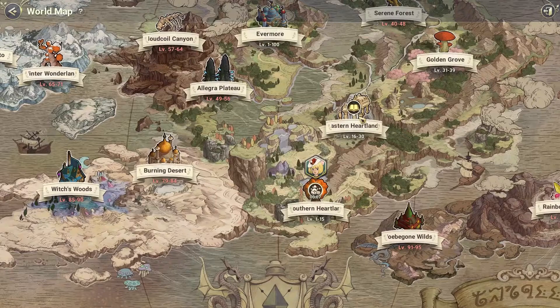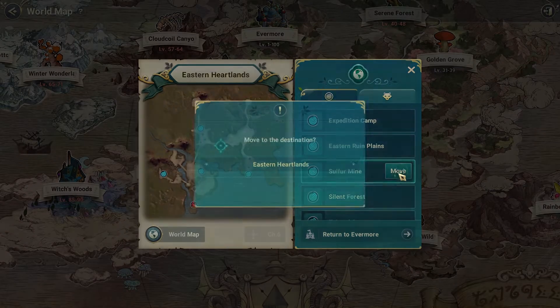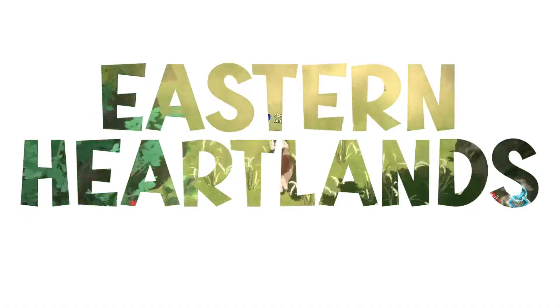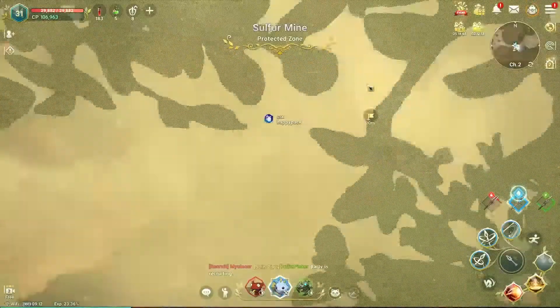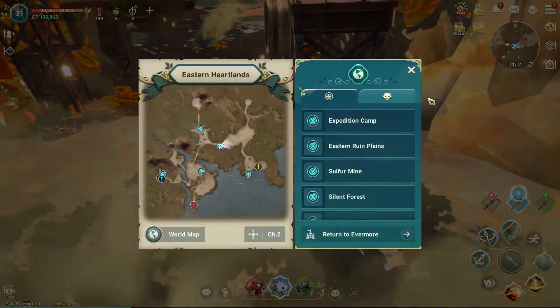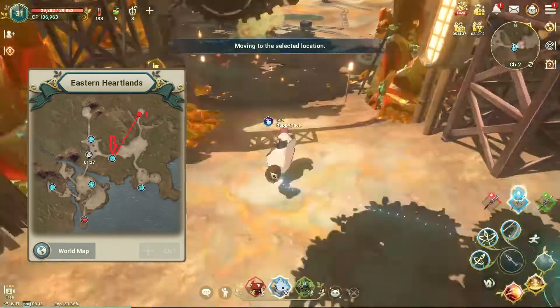Now it's time to go to the Eastern Heartlands using the sulfur mine portal as the starting point. We then auto path to our first spot northeast of the map to find our first vista.